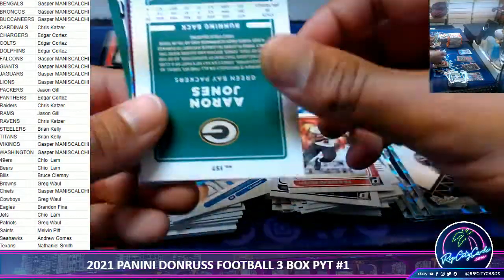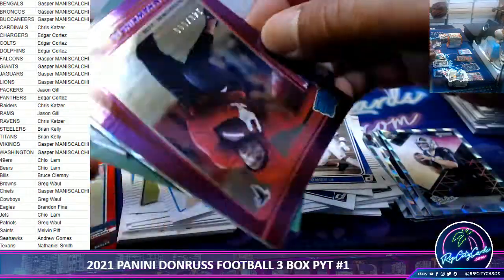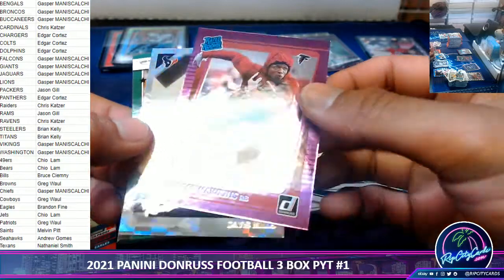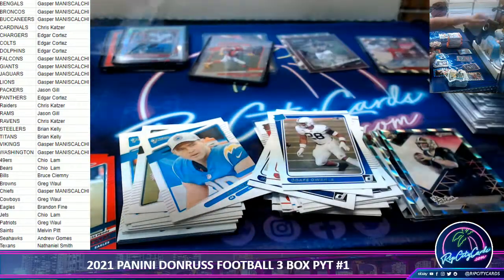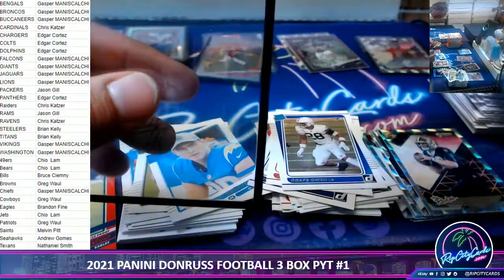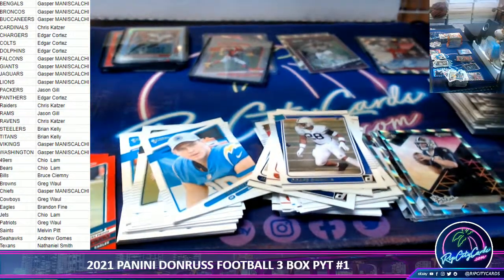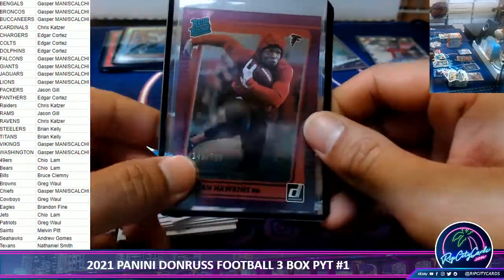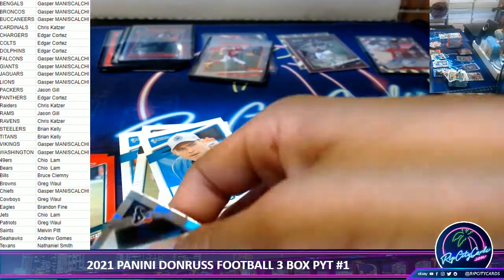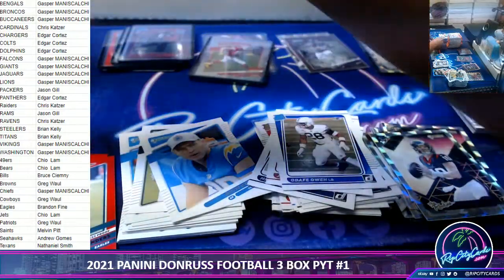Herbert variation, another Rondafe, and we have a JVN rated rookie Hawkins out of 500. Normally numbered to 500 I don't sleeve and top load, but it's a rookie — nice hit for the Falcons. The rookies, Mills, and the Cunningham.